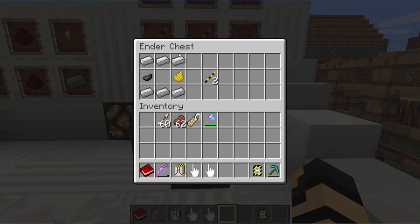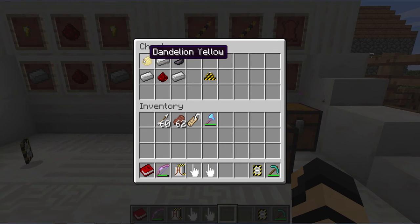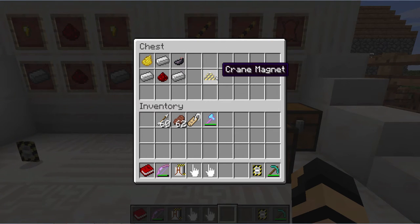In order to make the beams, six iron ingots, some yellow and black dye — I think those are interchangeable on either side — will get you two beams. And then more yellow and black dye, plus iron ingots and redstone, will get you the magnet.